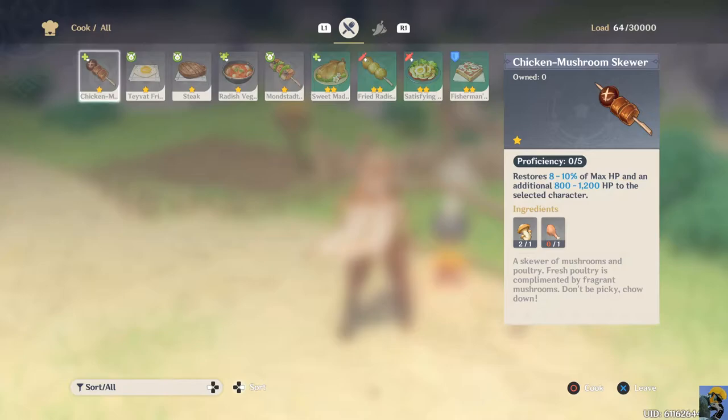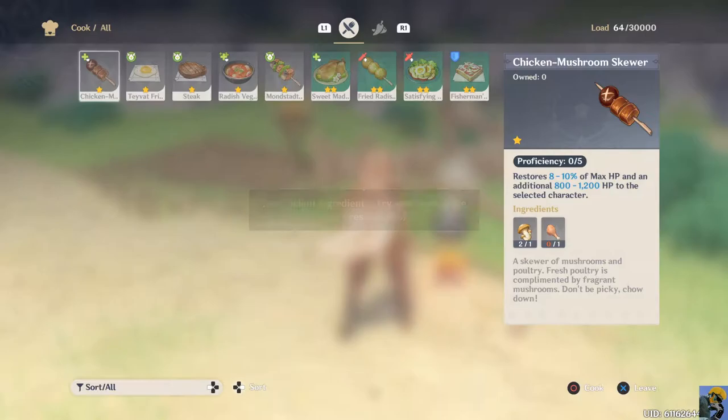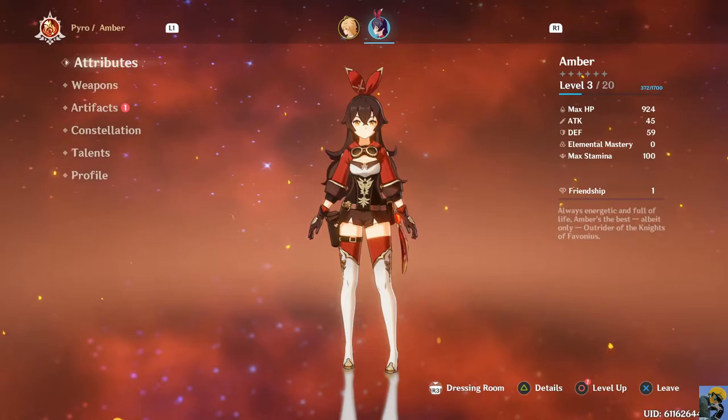We can have whatever they're eating - I'm going to cook some Chicken Mushroom Skewer. Insufficient ingredients, it looks like it's all grayed out. I can't make anything. Let me do some science - go back to characters and details. 372 - yeah, she got nothing. But there's a new artifact that I can equip. Let me see what this is - it's a crown artifact, so let's switch over to this.